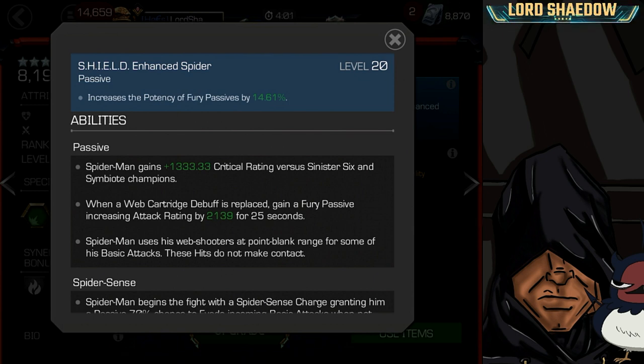Spider-Man uses his web shooters at point blank range for some of his basic attacks, and these do not make contact. So if you're going up against someone that does damage on contact, like Korg, this can reduce it a little bit — it won't be all of his basic attacks, just some.